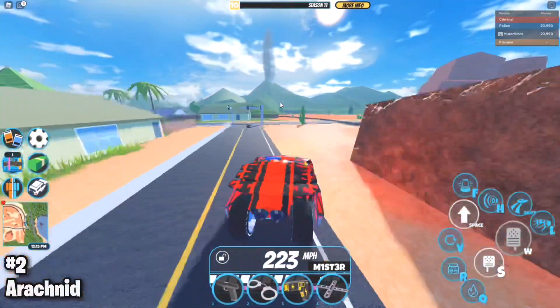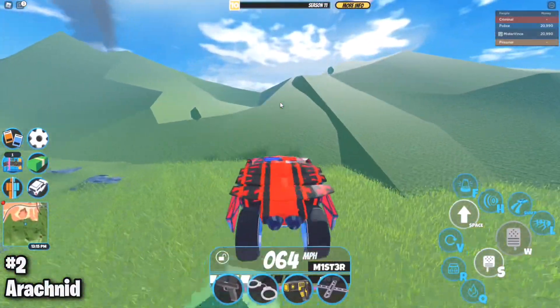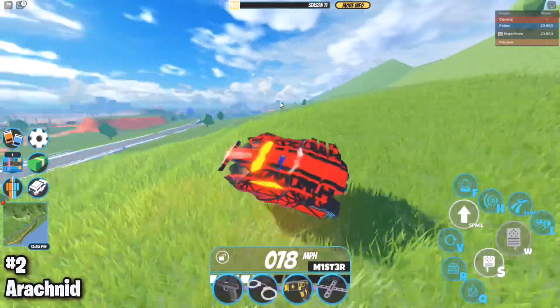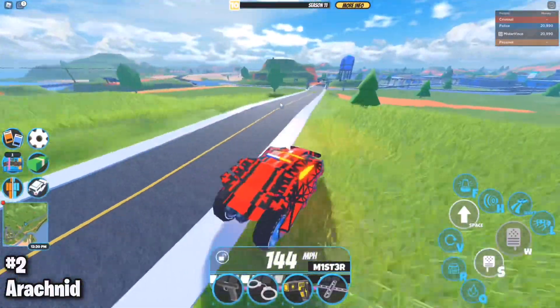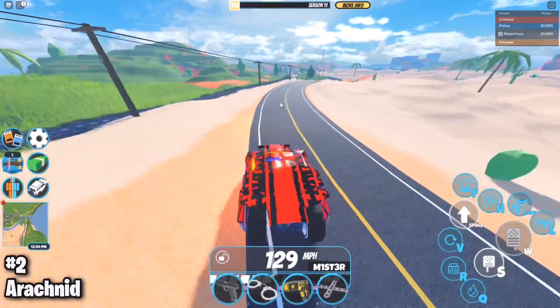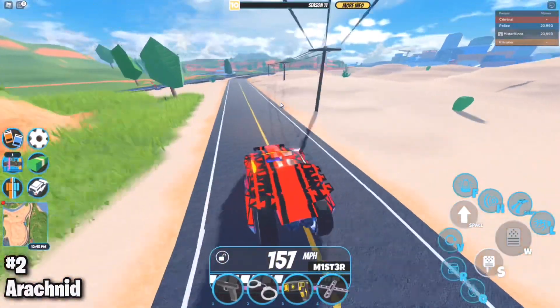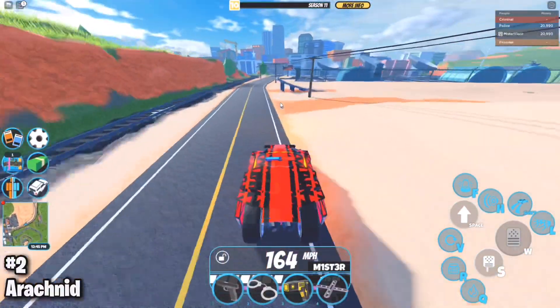The overdrive gear activates when players reach about 170 miles per hour with a level 5 engine, and the Arachnid can reach up to about 230 miles per hour — making it a better performer than the Beam Hybrid. This vehicle is very hard to get because you need at least four Brulee's to obtain it. The Arachnid was easier to get back in the day but has become more valuable over time, and will likely rise further in the future.